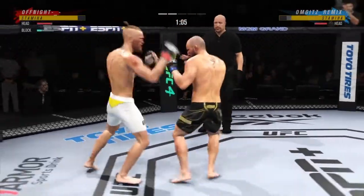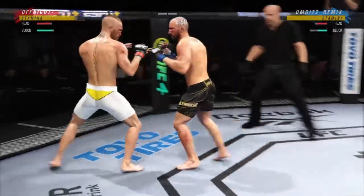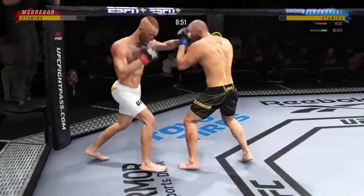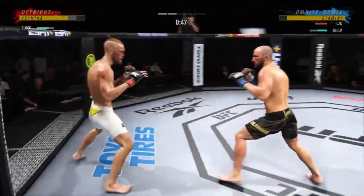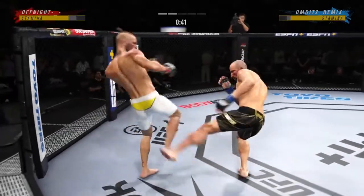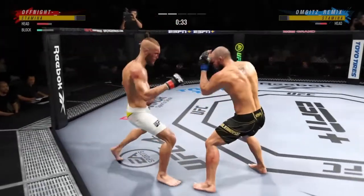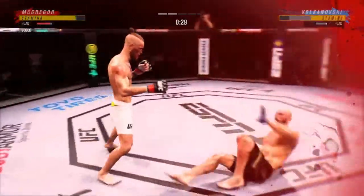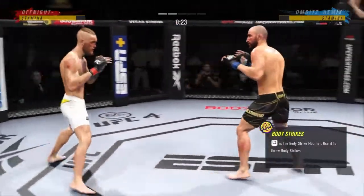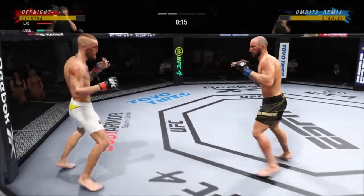Volkanovski gets touched by that kick there. Beautiful straight punch there by Volkanovski. Nice hook there by Volkanovski. A nice shot there defensively to raise the guard and prevent any damage. Those hands never leave where they're supposed to be — if you do that, most times you won't get caught by the incoming shot. That was a beautiful hook — it landed perfectly and hurt his opponent very bad. Look at him chopping the wood with those leg kicks.